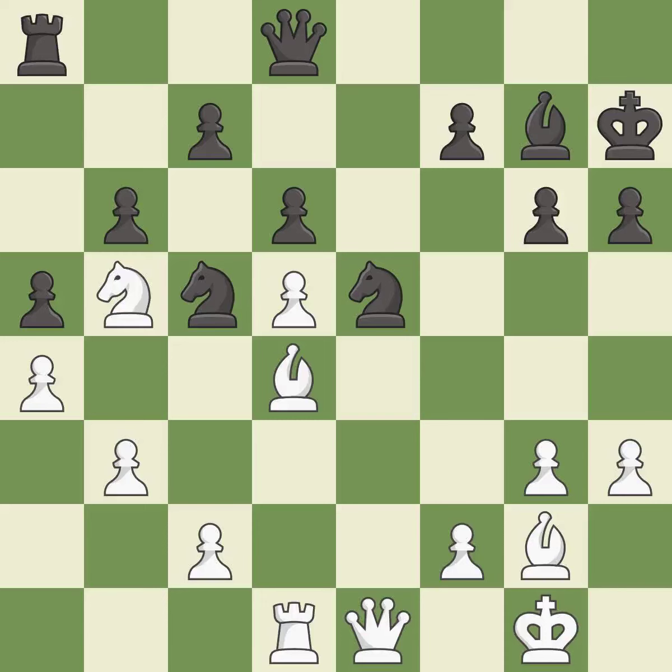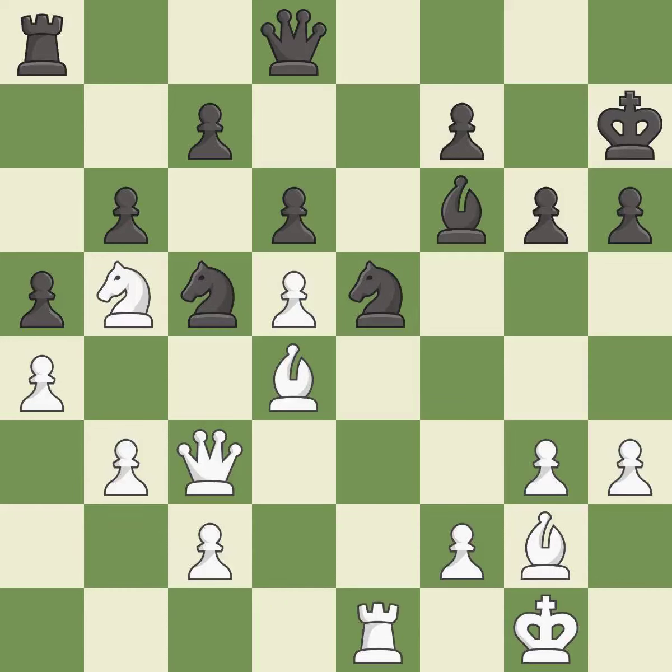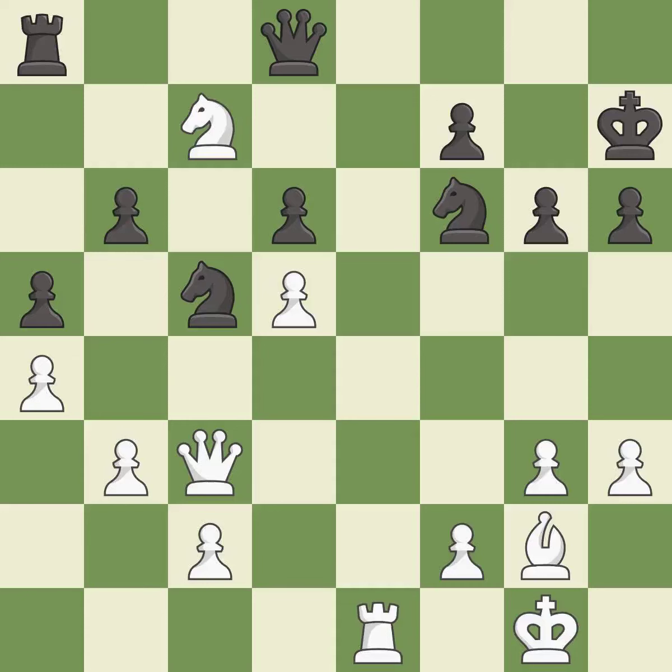This ignores an opportunity to offer an equal trade of pieces — an inaccuracy. This threatens to win a knight. This moves the bishop to a better location, allowing it to control more squares. This prevents the opponent from being able to win a knight. The rook is now on an open file, which helps control squares across the board — excellent. This leads to losing a pawn — a mistake. This is the way to win a pawn; this is the only move that works. This activates a rook by developing it off of its starting square. The knight now occupies an outpost, a secure square in the opponent's territory.